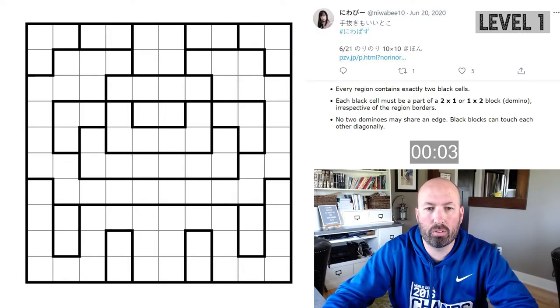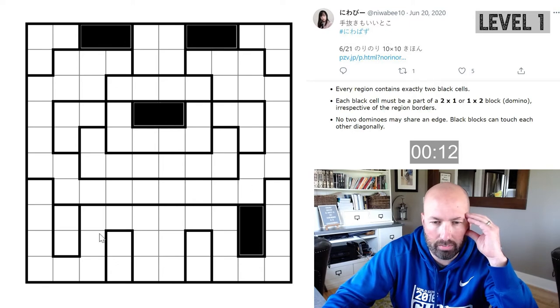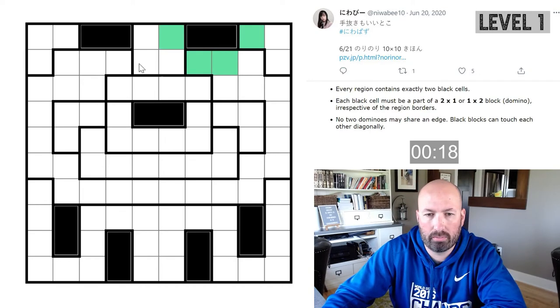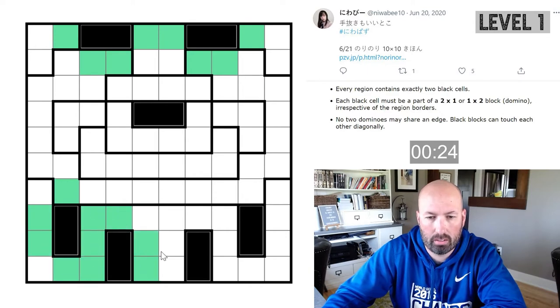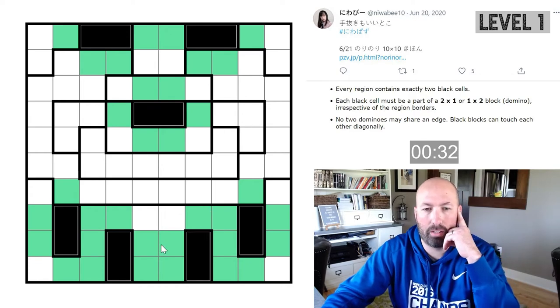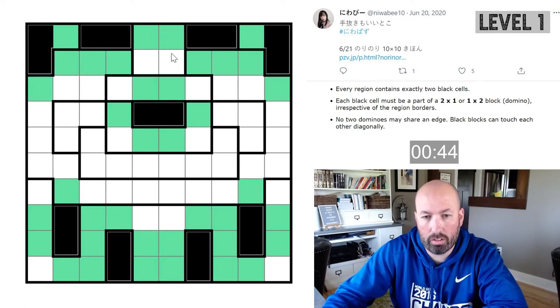Puzzle number three — this one is still difficulty one, but there's a little more involved. We've still got a bunch of regions we can fill in right away. We should mark the areas that we can't put black. If you're more experienced at Nori Nori you don't always have to mark all the green, but I'm going to do it. These corners now have only two cells left so we can do those, and this middle one up here too.